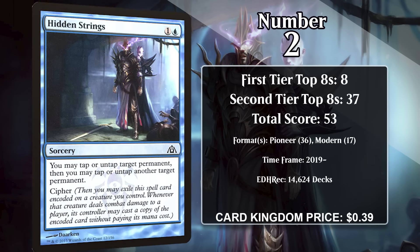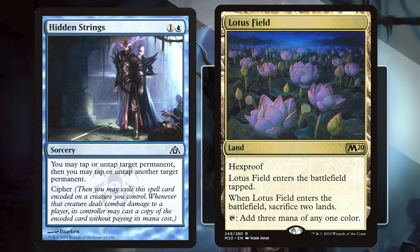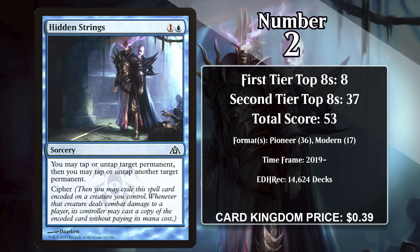At number two, it's Hidden Strings. For one generic and a blue, it's a sorcery that lets you tap or untap target permanent, and then tap or untap another target permanent — so it gives you the broadest twiddle-like effect and lets you do it twice. It also adds Cipher, which means you can exile it when you cast it and encode it on a creature you control; when that creature deals combat damage to a player, you can cast a copy of the encoded card without paying its mana cost. So you stick this on a creature and get the spell for free anytime it hits your opponent. After getting printed in Dragon's Maze in 2013, Hidden Strings didn't see play anywhere for quite some time, but then Lotus Field got printed in 2019. Hidden Strings is one of the best ways to untap it multiple times to produce lots of mana and really go off in a single turn. Hidden Strings is likely to keep gaining points in both Pioneer and Modern, and eventually it will be the number one card on this list.